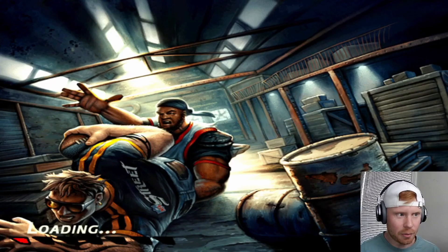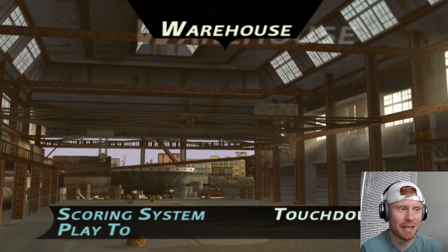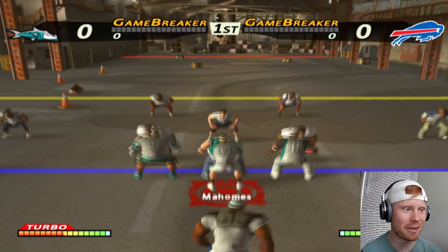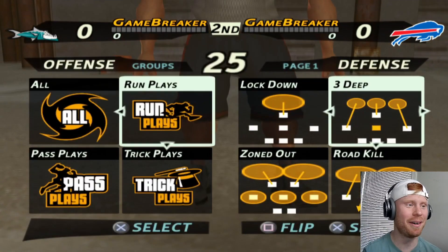On to face the Bills. Here we go, loading into the Bills game in the warehouse. Tyreek Hill dominated last game — let's see if he can do it again. After what happened last game, we got to start out with our PA bomb, getting blitzed, but Tyreek Hill drops it. Come on.